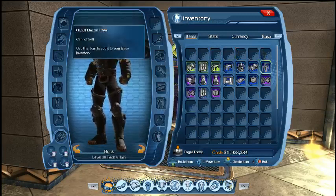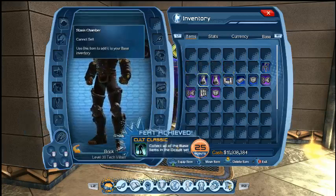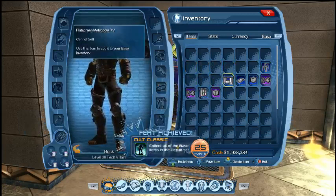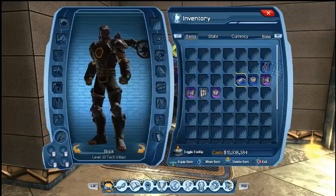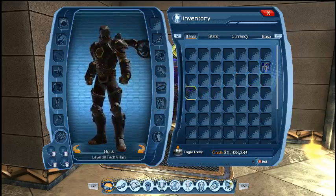When you collect all these, are you going to be getting a little ding moment here for a feat? That's right — I have all items here of the occult set. 'Cult classic' — collect all of the base items in the occult set. And there's a variety of different feats for different styles that you can collect. This is perfect for the collector as there are lots of set items here for feats.